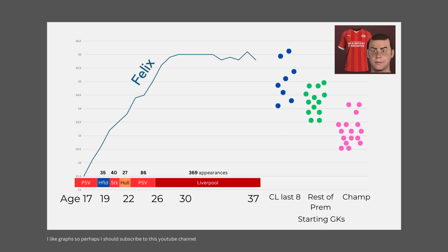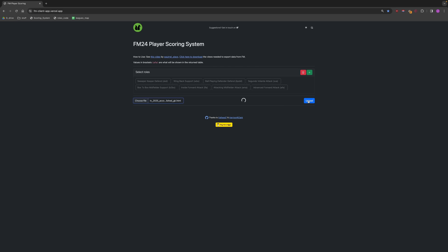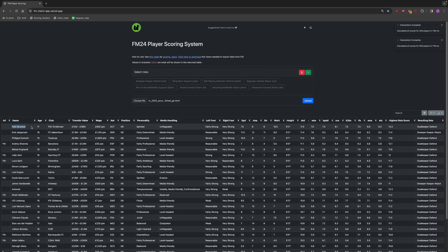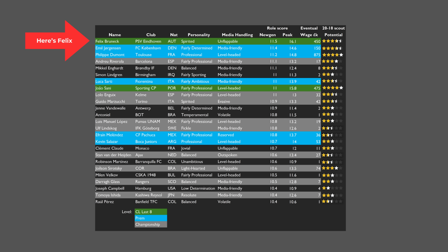Felix has enjoyed a perfect career arc — regular minutes pitched at just the right level at every step of his career. In the app, Felix was considered the number one new gen goalkeeper in his year group, and sure enough he went on to be the number one goalkeeper in his class. Conventional scouting also thought Felix was pretty good, not quite the best player in his class but close.